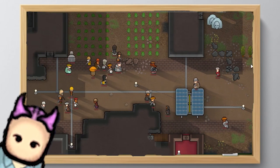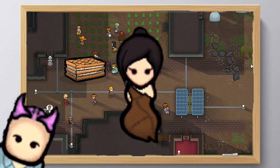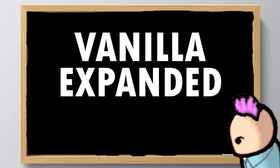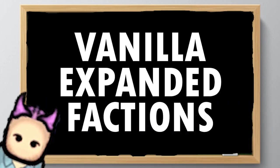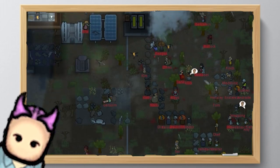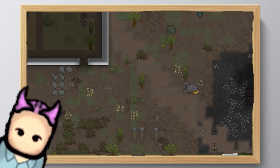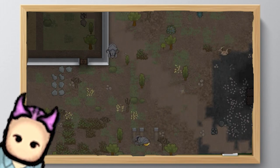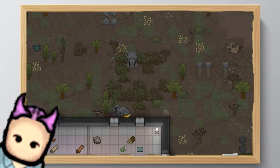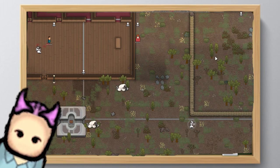Faction mods do keep popping up in the workshop from time to time. Starting off, we have to mention Vanilla Expanded Factions. Easily some of the better mods to include in playthroughs — from medieval forces that overwhelm like tribals but are better armed and armored, to the mighty Vikings who conquer the north, the criminal band of cowboys with quickfire guns, and even deadly insectoids and mechanoids. Each one provides new tech, new allies and enemies, and fills the gaps of the base game.